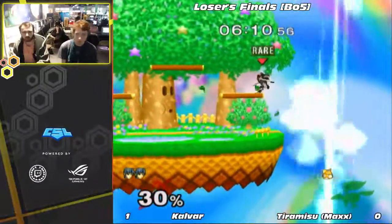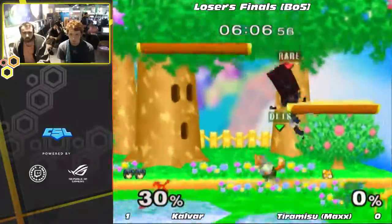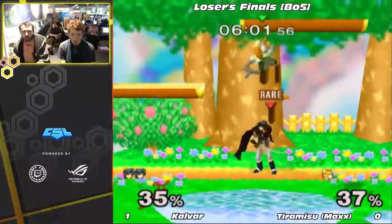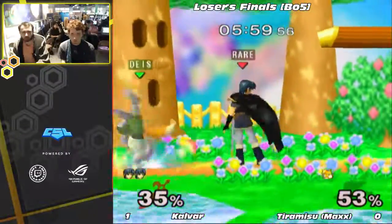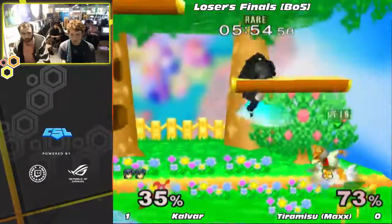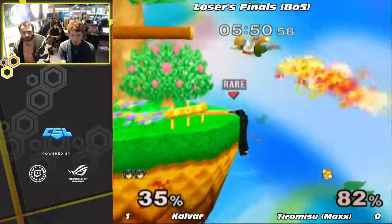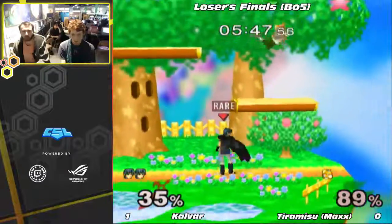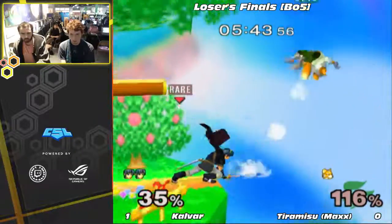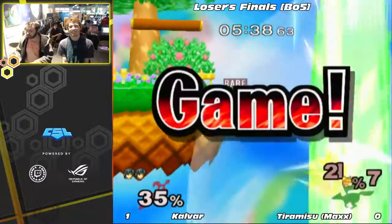I feel like Max is playing well, but I feel like Calvar stopped playing him, to be honest. It feels like Calvar just kind of knows what Max wants, and he's just one step ahead. He's just playing really well and then punishing really well, and there's not much. What do you do when you're playing well in neutral and playing well in the punish game? You lose. That's great. That's game two. Calvar up 2-0 on GMC.